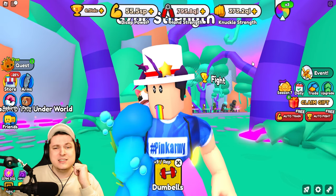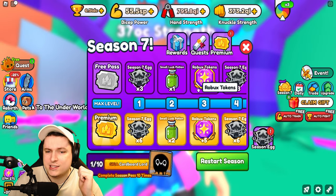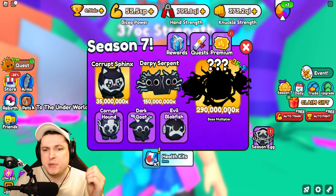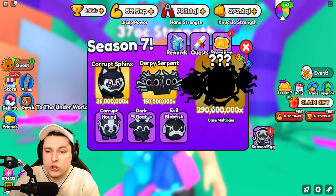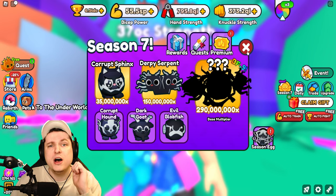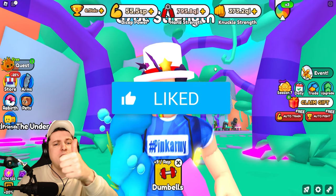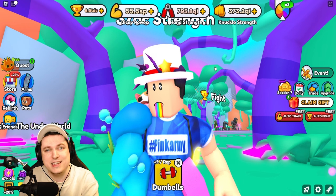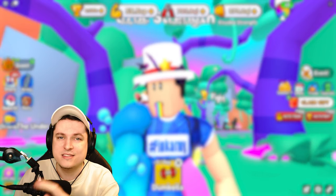That's the new update for this week in Armor Simulator — Season 7 is always pretty exciting. I sadly didn't get any of the cool Season 7 pets, so let me know in the comments if you got lucky with the Corrupt Sphinx, Derpy Serpent, or the 290 million BF9 pet. If you enjoyed this video, hit that like button, subscribe, and I'll see you in the next one. Take care!